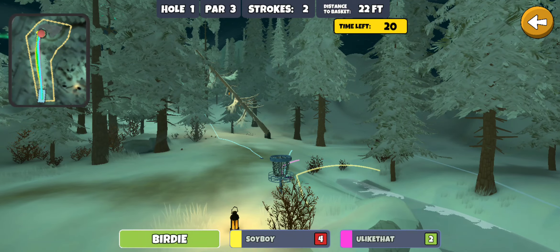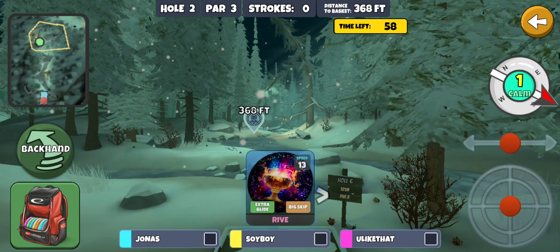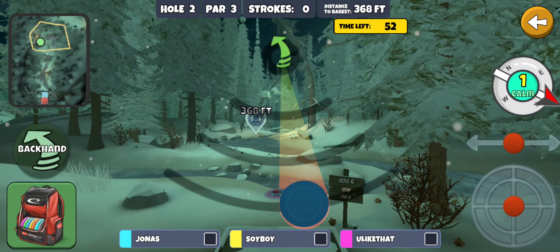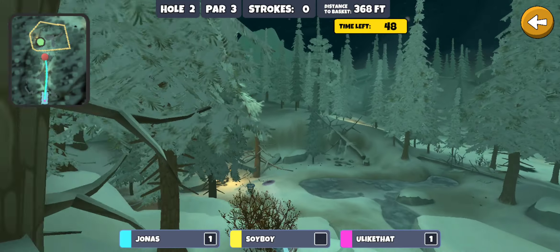Soy boy got a four — must have had a whole OB and then missed his par. Tough way to start. But it's Northern Lights, you never know what's going to happen. Just like to throw the default aim with the accurate roll sapphire — not enough to ace it in this wind, but just get it down there close to the basket for our birdie.